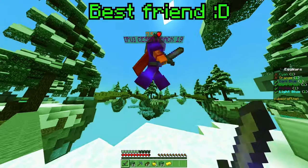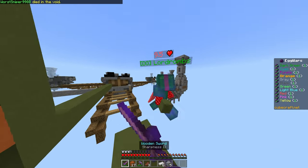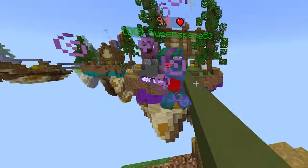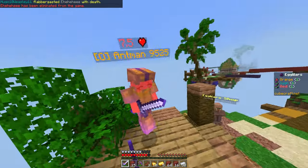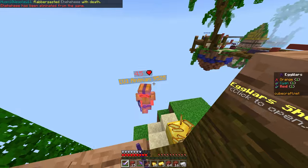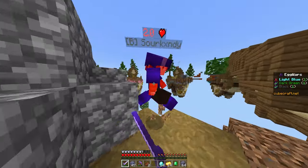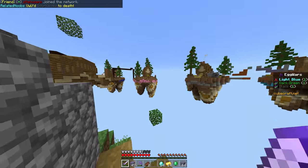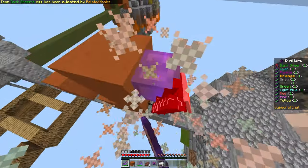First tip: the void is your best friend and your worst enemy. Most people don't know this, but the void has never lost a 1v1. When fighting another player, never have your back towards the void. Also, never jump while you PvP. Cubecraft has this weird critical hit bonus when you jump and hit someone, but it puts you at risk of getting combo'd by the other player.